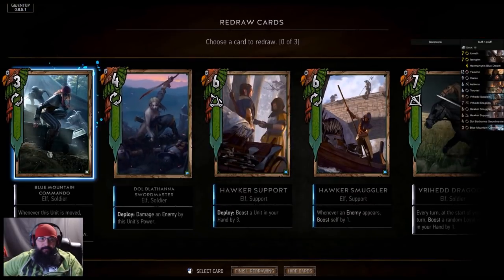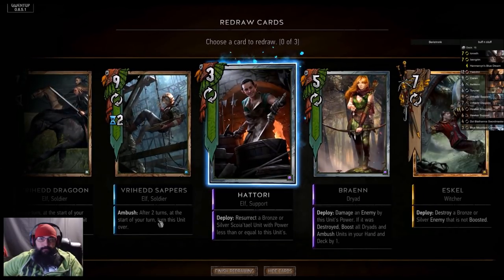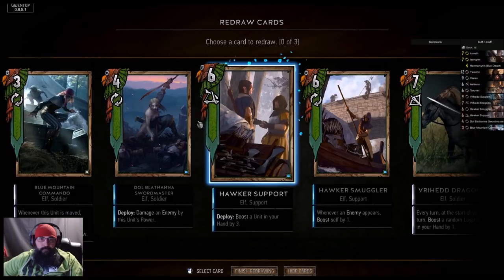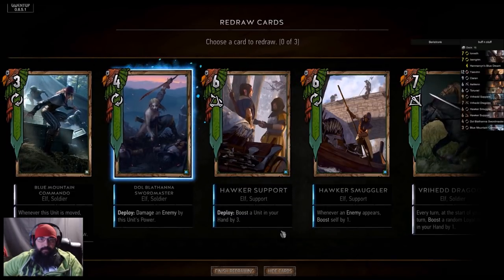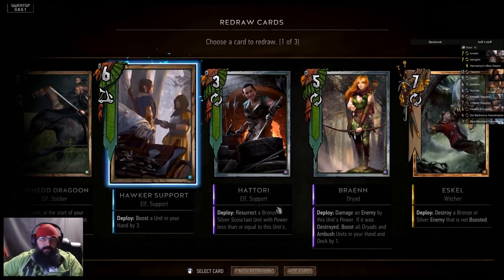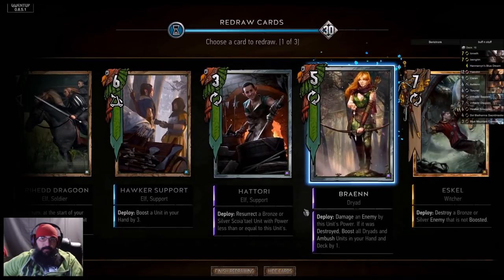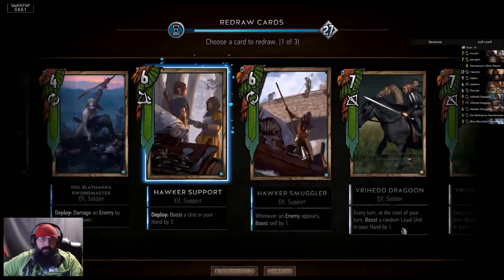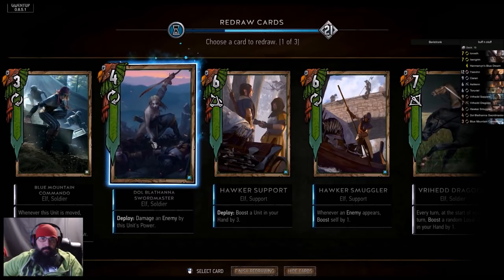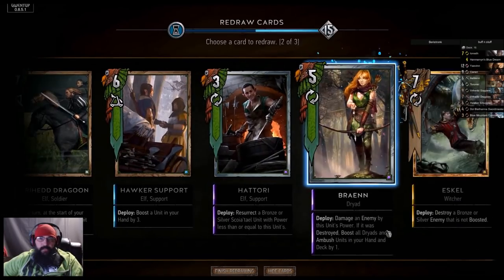All right, we got our Commandos, Brienne, Eskel, the buff here. If they do decide to play a boat I'm gonna drop that Sapper. We'll keep that. I think the rest we just — let's drop one of these guys. I think we keep the rest.